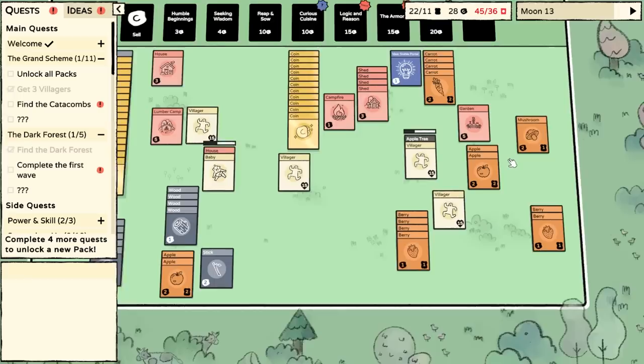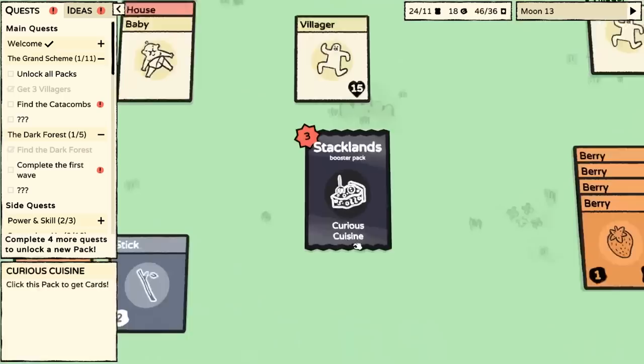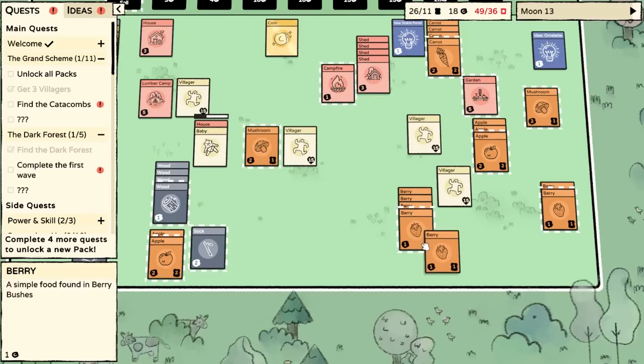We're placing cards under resources to work on them. We earn money, and then we can use that to buy packs — three gold for one of these, or ten toward a different type of pack that gives us different resources. Now we're going to open up Curious Cuisine, which gives us ideas of new recipes, and then we can start to stack our food and stuff like that.